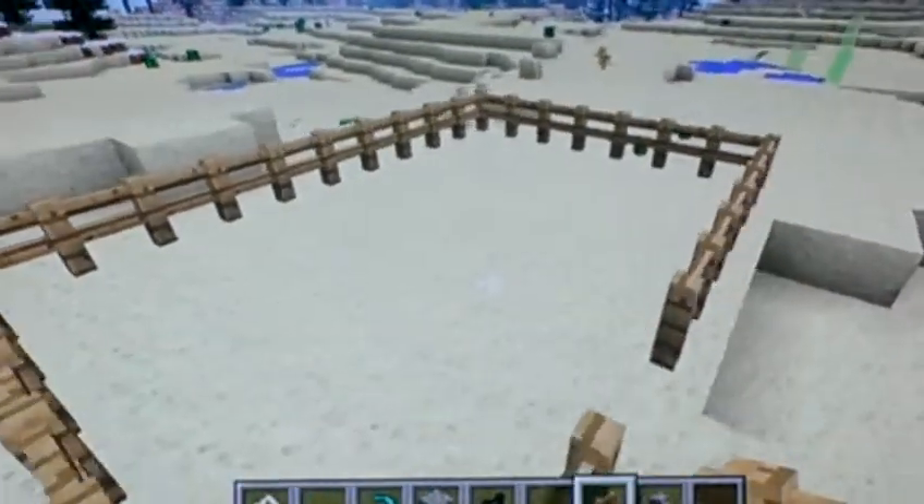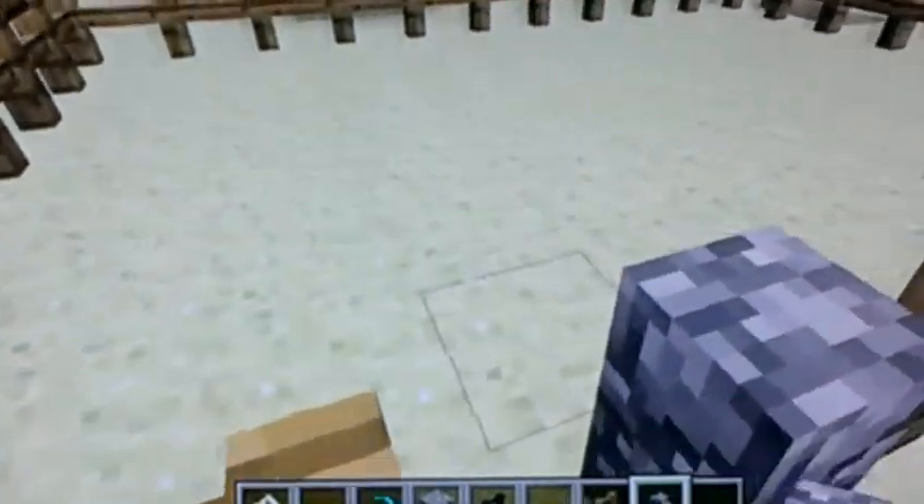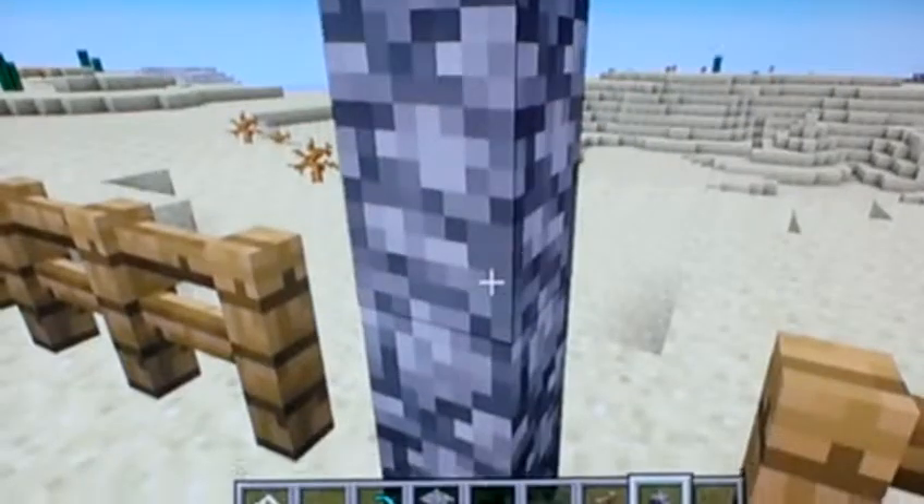But any normal fencing, you can do this. And you can walk through it, and the animals can't walk out.